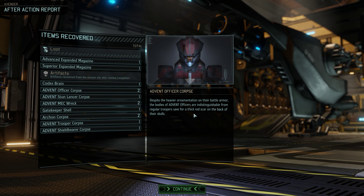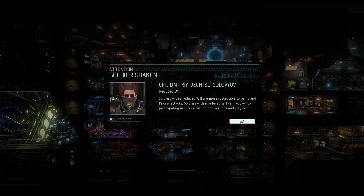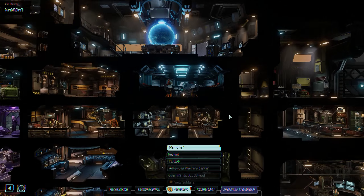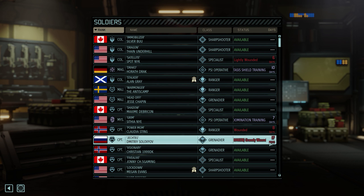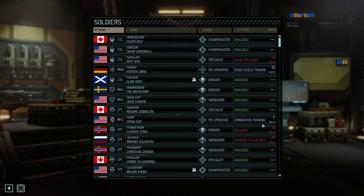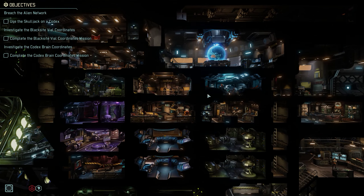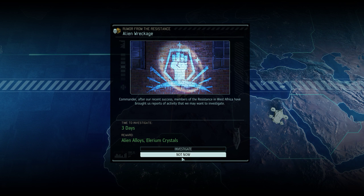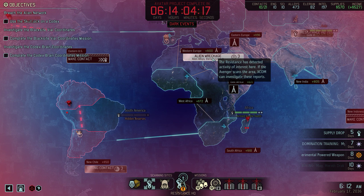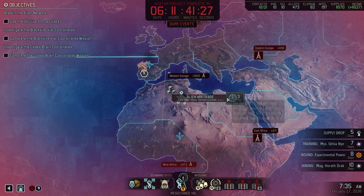We've got a scientist we don't need at all. Research time reduced by a percent - we don't have anything to research. Let's have a look at how long these guys are gonna be out - 17 days, it's not great but I can live with it. Power Mom's gonna be out eight days. Spotnik is still out for six. Oh well, we'll live with it. Alien alloys and Elerium crystals - we still got a couple of days left. We need some suits and stuff - let's do it.